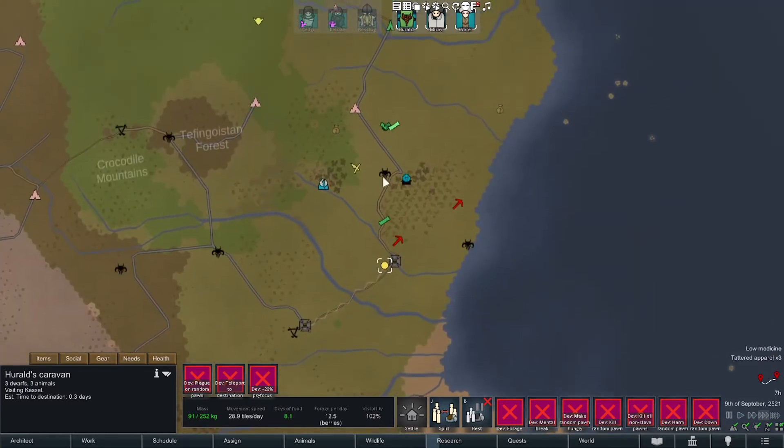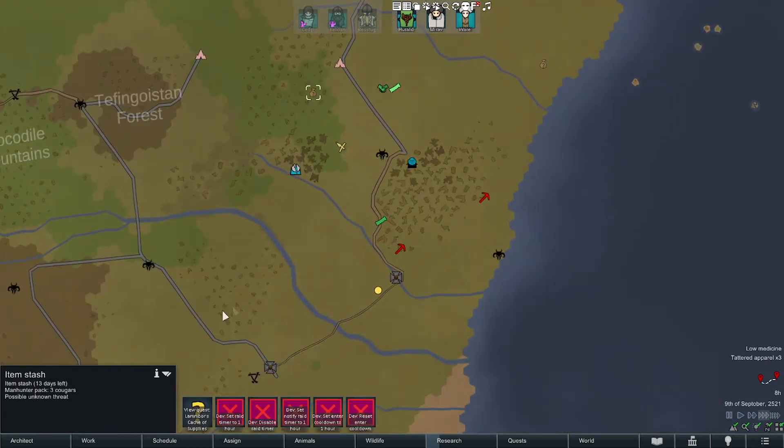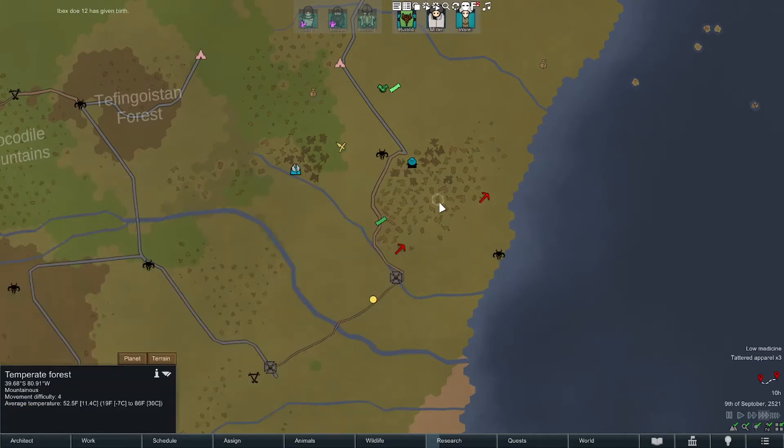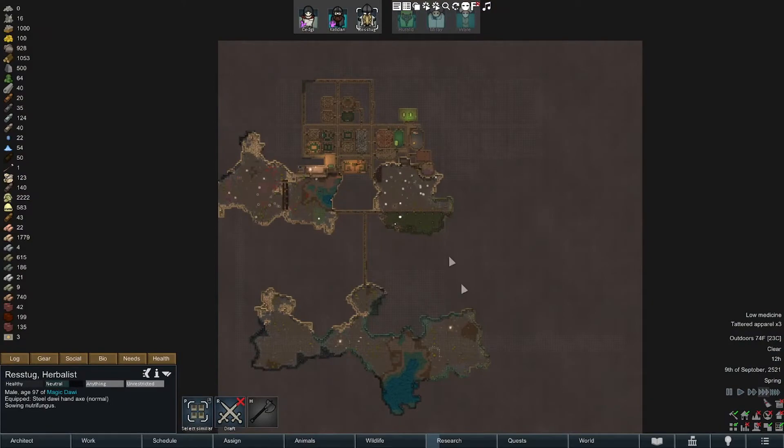We have 8.1 days of food so we're doing well, and we can sack a beastman base — here's our end game quest. If we have the food we might go for that. We could take three cougars. There's also a gold mining site with only five people, and we have one wizard with us, so we might try and sack that too while we're out and about.